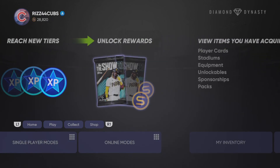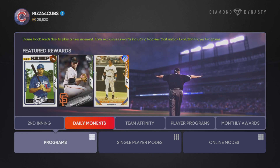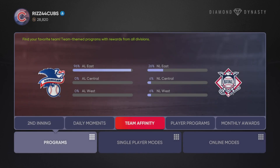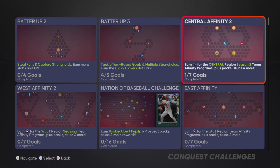The first thing I want to talk about with making stubs — and it's literally the best way to get stubs right now — it's so easy to do. Just go play these Team Affinities. I'm going to show you guys how to beat these Team Affinities fast. The first thing you want to do is go to Conquest and just complete each one of these Conquests.